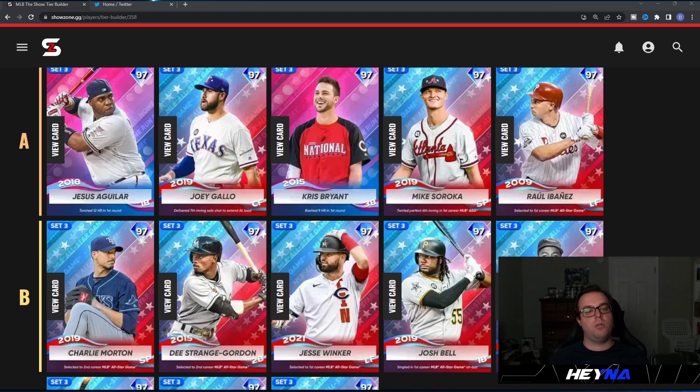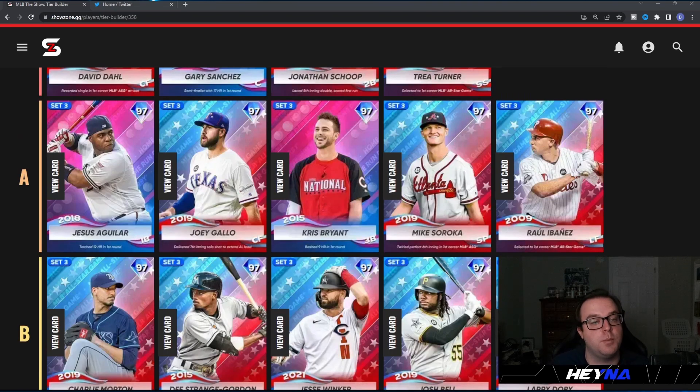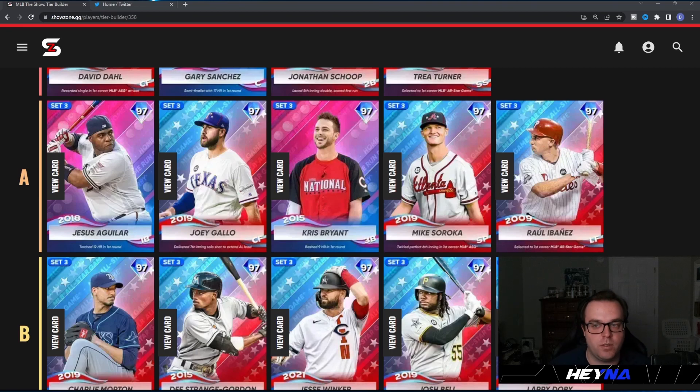For the last hitter in the A tier, Raul Ibanez has 92 contact against righties, 105 power, and reverse splits of 101/118 against lefties with 97 clutch. Primary left fielder, also plays first and right, 71 fielding, 78 arm, 52 speed. Ibanez's swing is elite — I've used his 89 card before and I've been waiting since week one for a good Ibanez card. He is going to play above his stats. The last A tier card, Mike Soroka, intrigues me a lot — 106 hits per nine, 111 pitching clutch, and a perfect pitch mix: sinker, slider, fastball, circle change, and cutter.